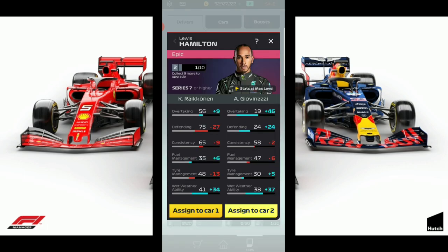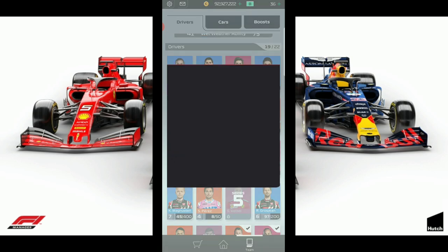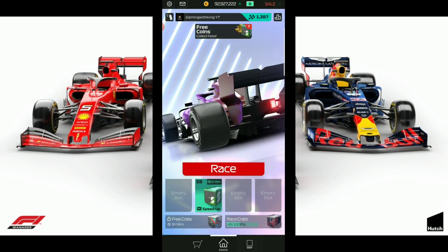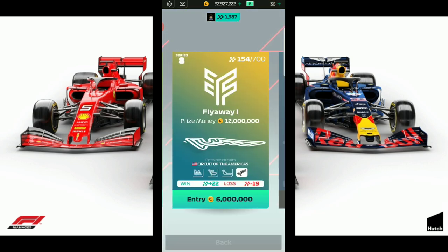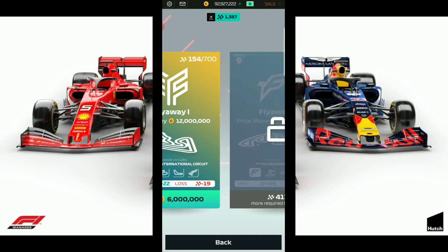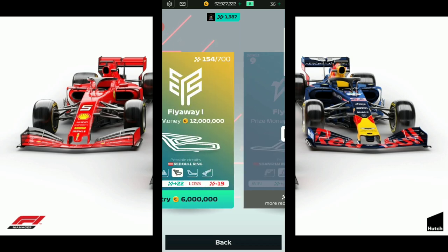Let's put Kimi on. We have been using Lewis Hamilton level 2 because he is better than Grosjean level 6. So the technique of farming flags is really simple. Now that we're in Series 8 and we want to unlock Series 9, we need 413 flags.